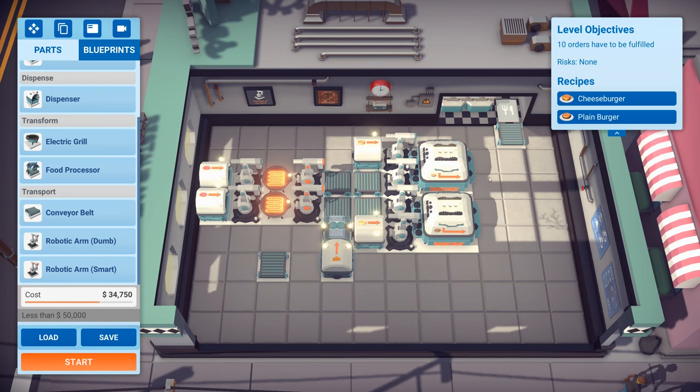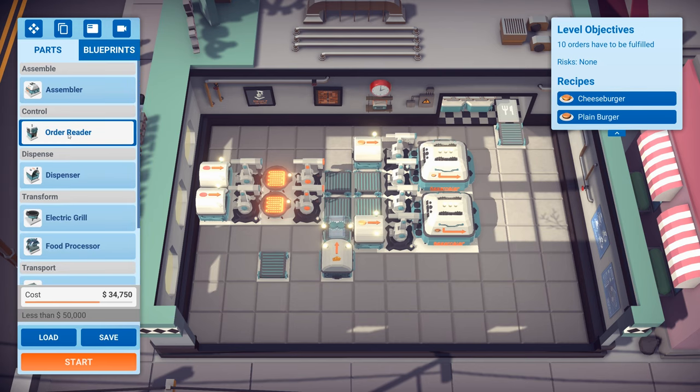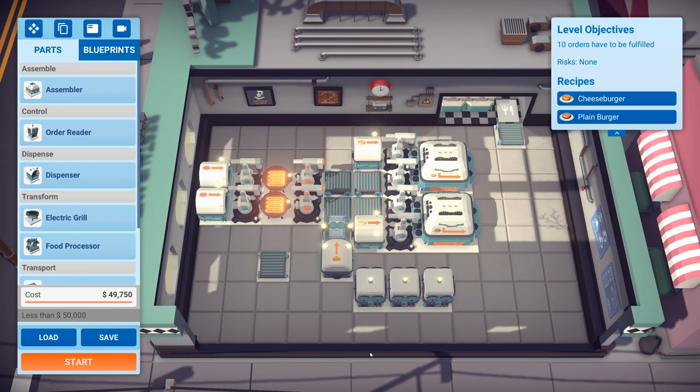Now if I start this, what's going to happen is all the ingredients are just going to keep going through the system - it's not going to stop. It's not going to respond to the orders that are coming in. So what we have to do is add an order reader. We can put this wherever we like, but I'm going to put it down here - I think three of them.